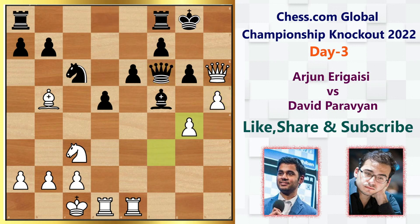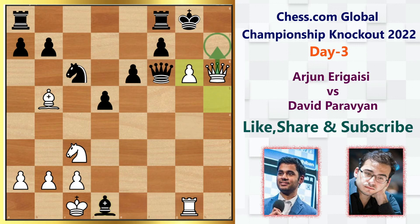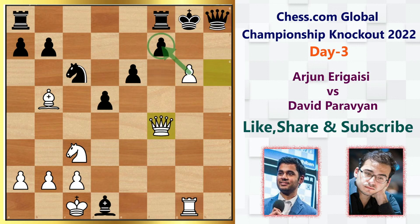After f takes g4, we have bishop takes g4, and in this position Arjun Erigasi completely ignores the threat by the bishop and plays rook g1. If you are greedy and try to capture, you cannot — you can simply lose the game immediately. After h takes g6, mate is threatened. You have two options to defend; the better one is to put the queen on h8, and after that we can simply put the queen on f4, threatening to give a discovered attack.